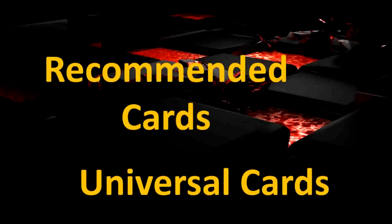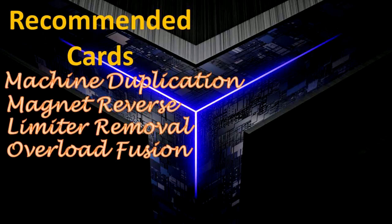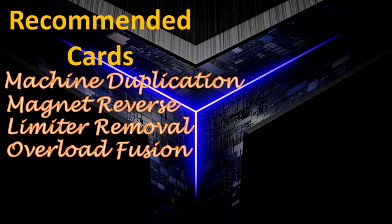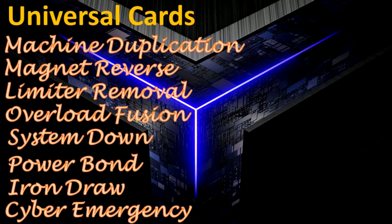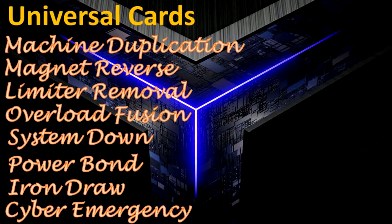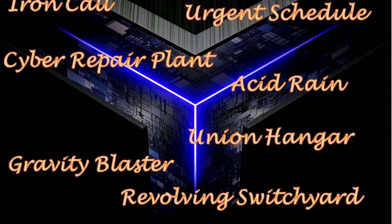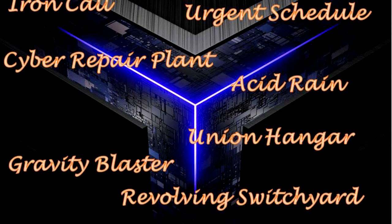Recommended universal cards and Machine-specific spells include: Machine Duplication, Magnet Reverse, Limiter Removal, Overload Fusion, System Down, Powerbomb, Iron Draw, Cyber Emergency, Iron Call, Urgent Schedule, Cyber Repair Block, Asset Rear, Union Hunger, Gravity Blaster, Revolving Switch Yard.